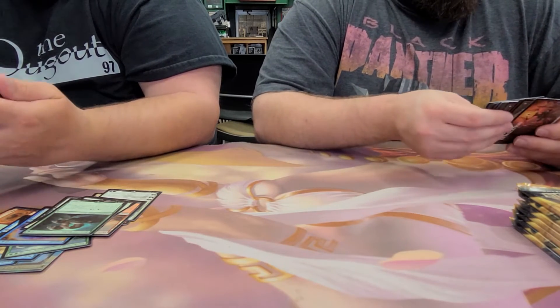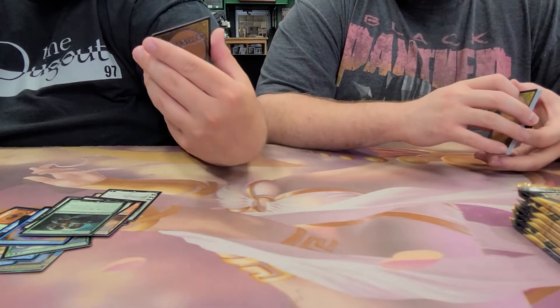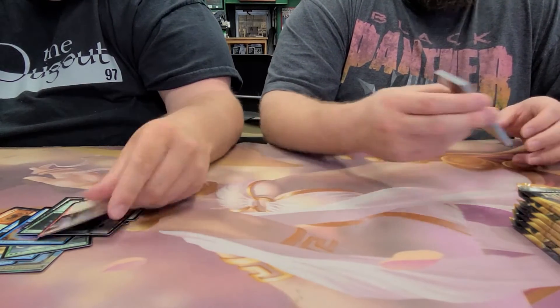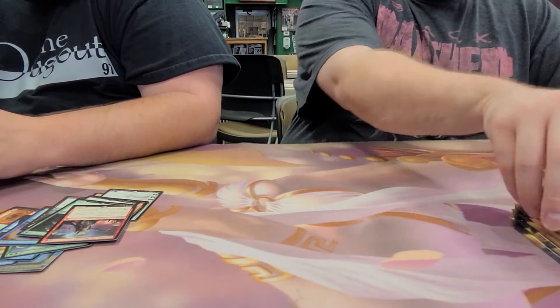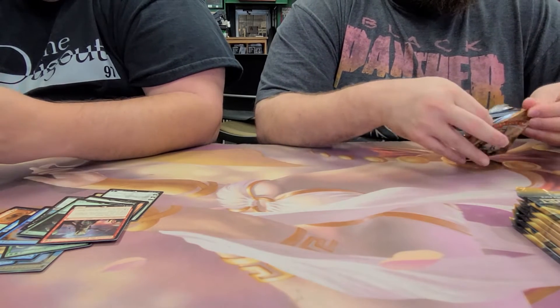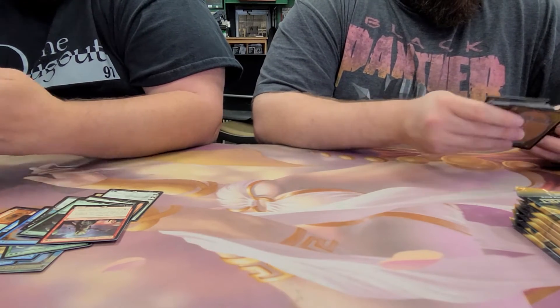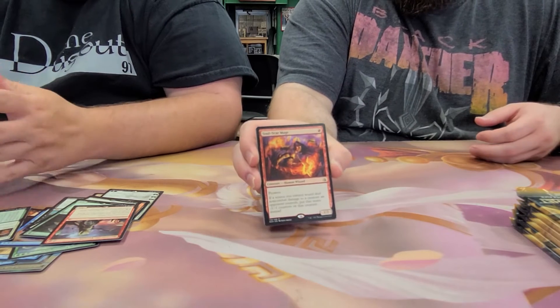Another mythic and she's a hot one — Hazoret. I think Hazoret's female. Irrigated Farmland — there you go, another cycle land. Fetchable cycle lands. We have Prepare to Fight as the rare, and a Soul-Scar Mage.